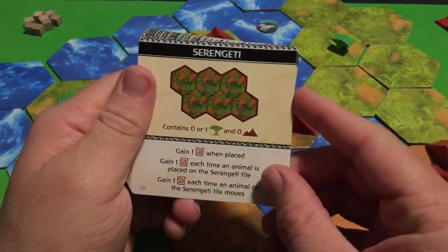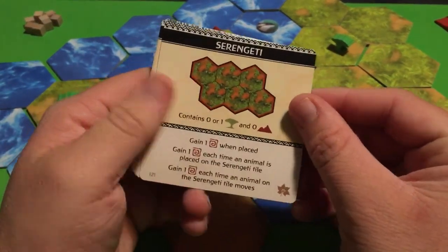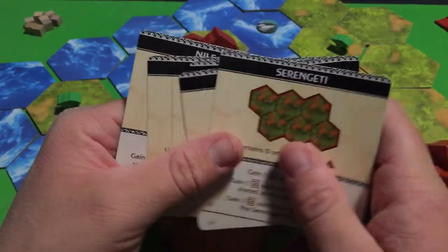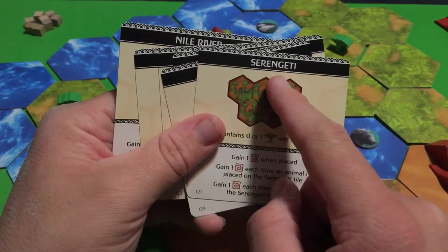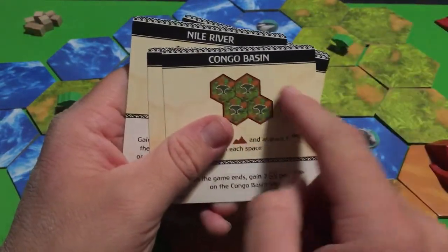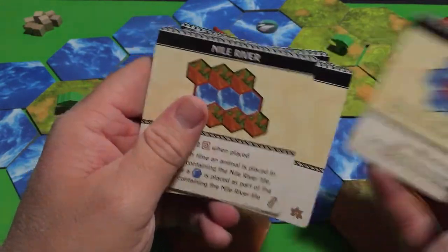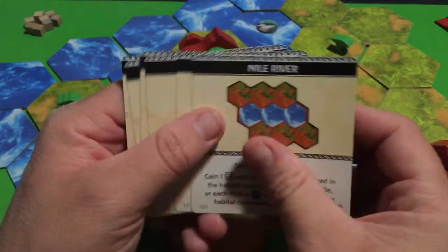Welcome back to Ecos: The First Continent, as well as the New Horizon expansion. For this video, we're going to explain how these new cards work. You'll notice they are real-life locations — the Serengeti, Mount Kilimanjaro, the Sahara, the Congo Basin, Madagascar, and the Nile River. These are real-world locations.